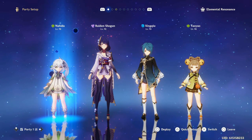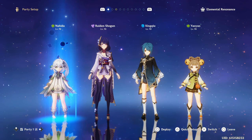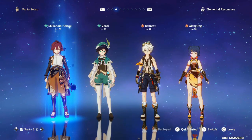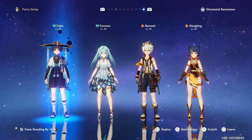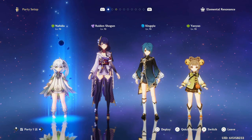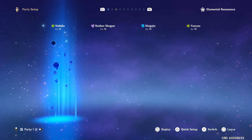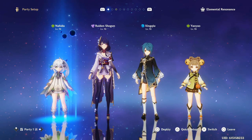A full Archon team works well: Nahida gives Elemental Mastery, Raiden Shogun provides Electro to swirl, Venti handles the swirling, and Zhongli serves as a shielder. All four current Archons work together. The main team archetypes I'd recommend are Pyro swirl teams or Electro swirl teams. An Electro-charged swirl team with two Anemo characters could also be very good — but mainly Pyro swirl and Electro-charged are the top picks.